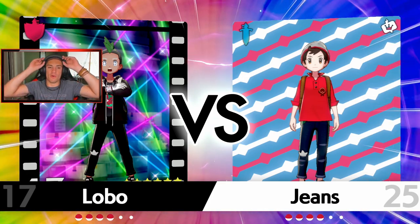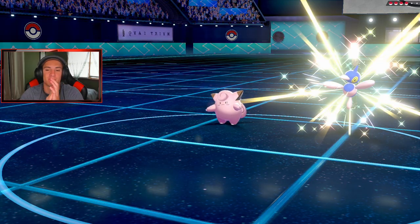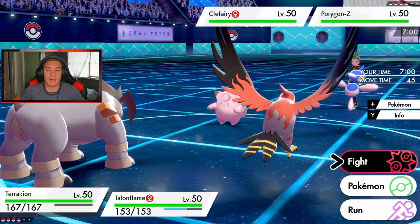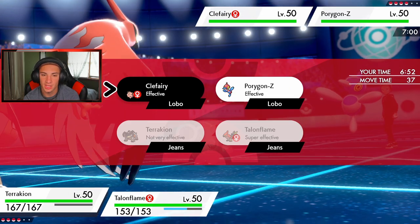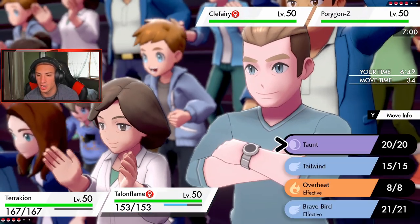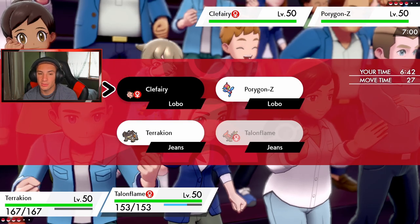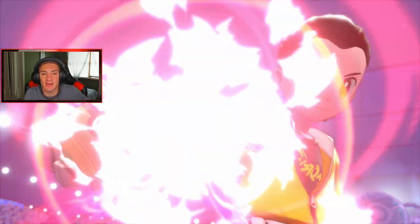Going up against Lobo — let me tell you something, you don't want this smoke. He's got Porygon-Z, Clefairy, and that's going to be a spicy matchup. I'm going to lead with Terrakion, and we're Dynamaxing — going in with Max Rockfall. If he goes for Follow Me I'll still get after it with the Max Rockball. Do I set up Tailwind? I think we just Taunt the Clefable instead. We don't need Tailwind yet, so we're going to Taunt Clefable, Dynamax, and go for kills.